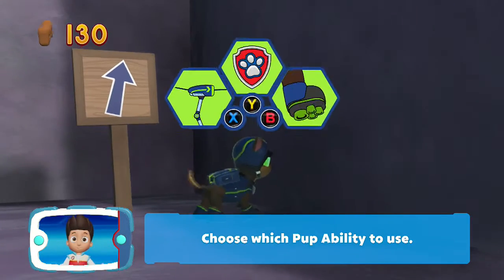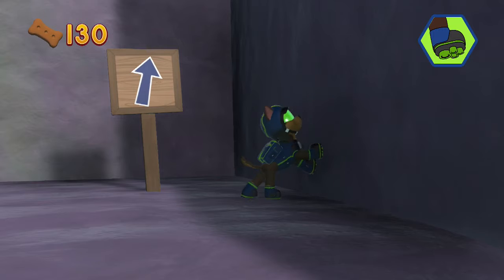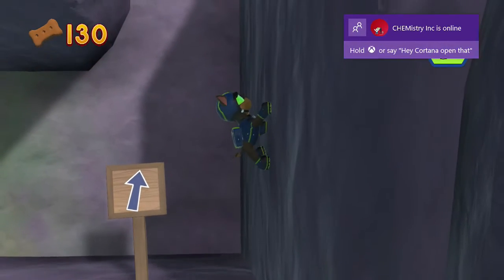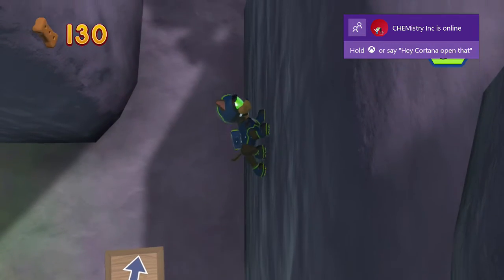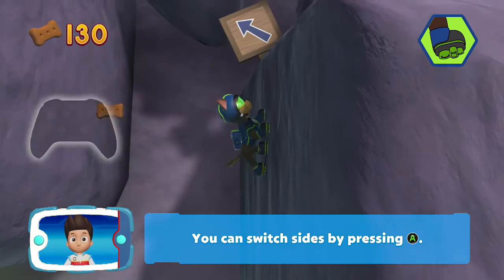Choose which pup ability. Way to go! Go! You can switch sides by pressing the E button. Let's go.